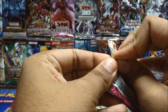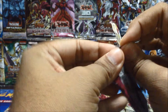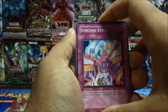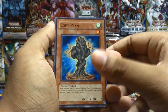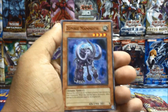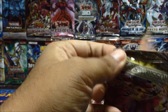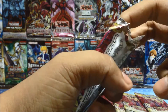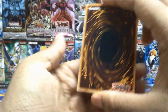I'm hoping to pull a Black Rose Dragon, a Plaguespreader Zombie, and Secret Village of the Spellcasters — those are the three cards I really want from this set. Synchro Strike, Nettles, Lineage of Destruction, Copy Plant, Sir Striker as our rare, Morphotronic Engine, Giant Trap Hole, Zombie Mammoth, Poison Chain. Three packs in and no holos yet, but we have lots of packs left.